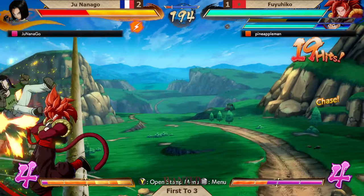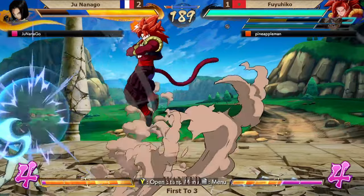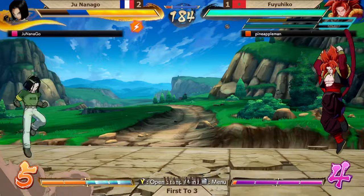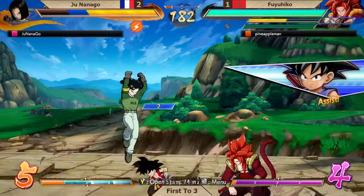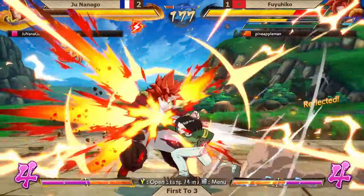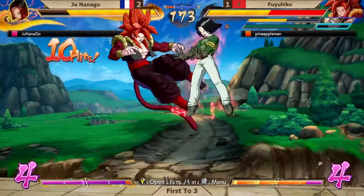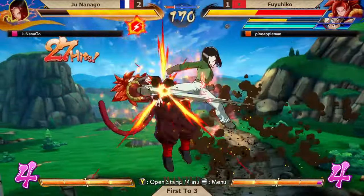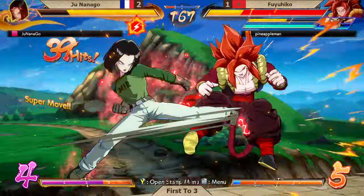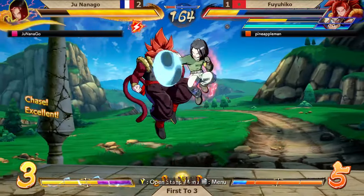This first combo might look good for Fuyuhiko but I don't think it changes things that much. He's hard baiting the spark there — really wants to ensure Junanago does not get a successful activation right now. Back to full screen, playing a very patient game. There's the assist, and the moment it gives him a chance, Junanago goes for the spark. Wrecker hitting raw. Anti-reflect tech too. Not only damage but meter build as well. The vanish — man thinks he can kill, and he could. Level 1 into level 3 would be enough.